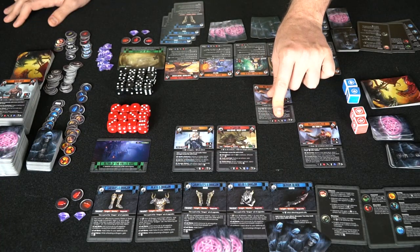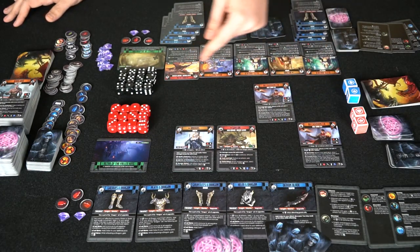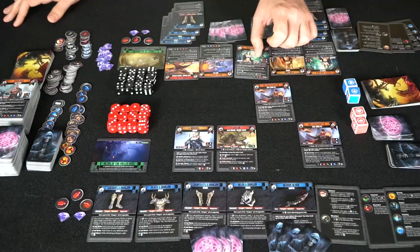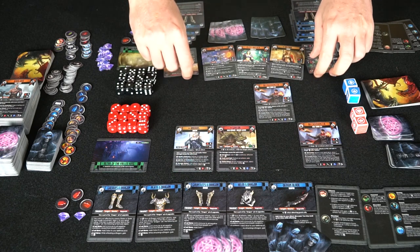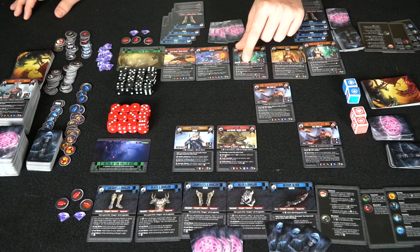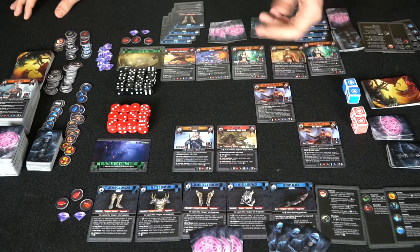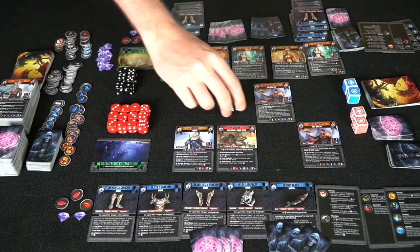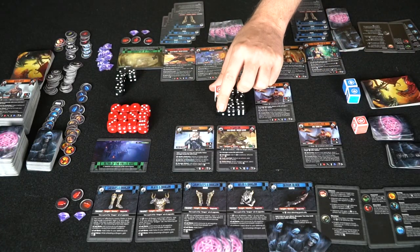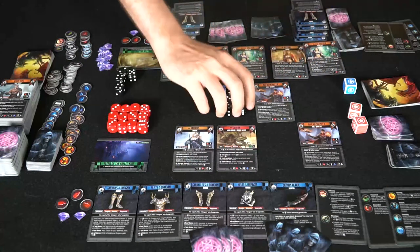He's got a two melee and an eight range, so he prefers the range abilities. He's going to choose the elite archer to fight — the elite archer gets plus one damage from zone one attacks and minus one damage on same-zone attacks. So he'll take eight dice plus one blue for ranged. It tells you right there: eight and one blue.